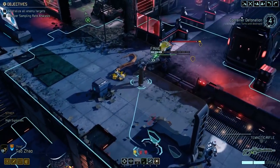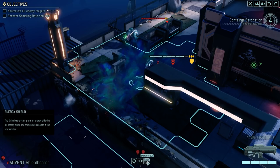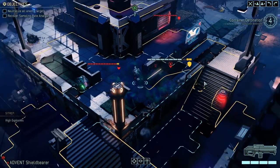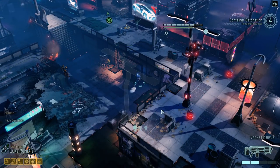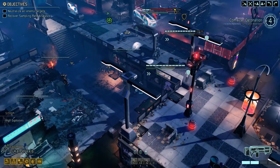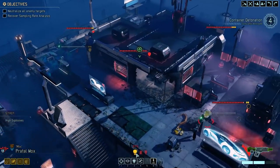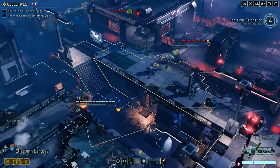We gotta get healing up on this stat. The shield thing — how big is this range? Zhao should be dead. Go help them out. Four turns. We got two shots on this guy — can we get rid of some of this armor? Yeah, we can.